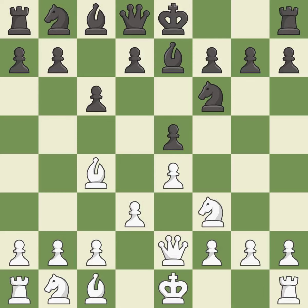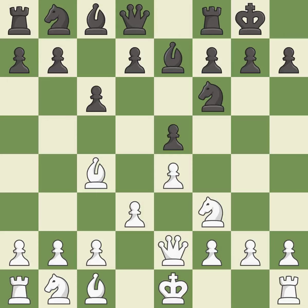This activates a knight by developing it off its starting square — it is best. Castling gets the king to a safer square, out of the center of the board, while also developing a rook. Castling kingside tends to be safer because the king is further from the center.